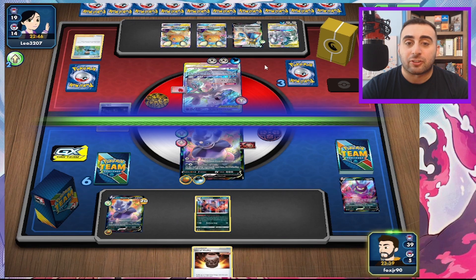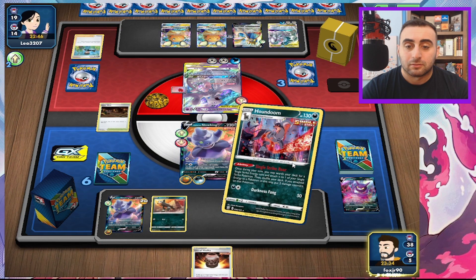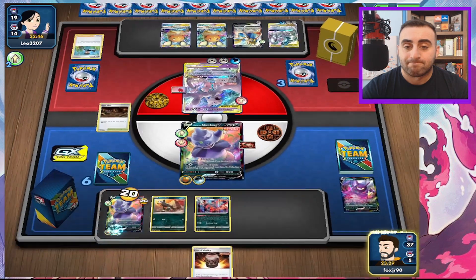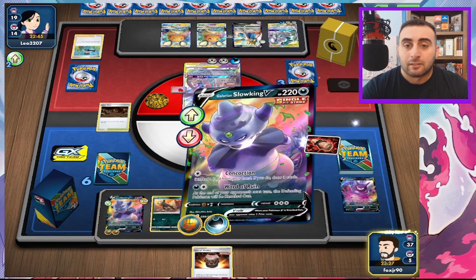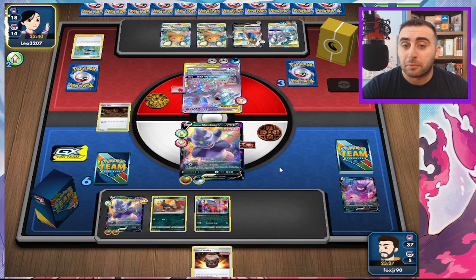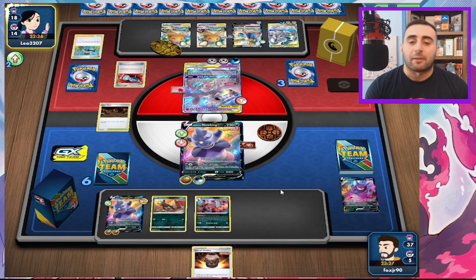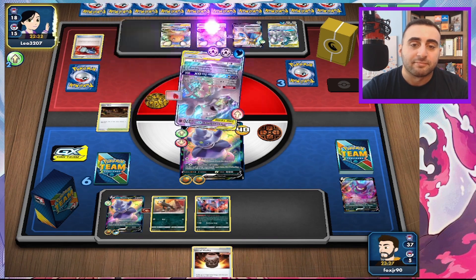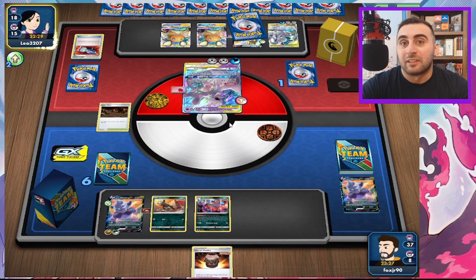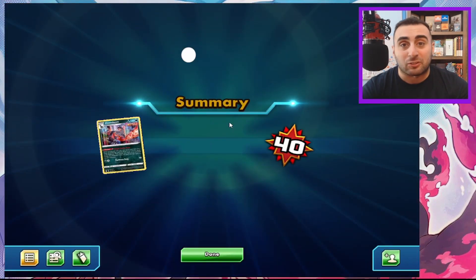I'm really surprised they didn't attach to the Zacian. Their Altered Creation GX is going to do 180, leaving the opponent with 40 HP. They can Pokemon Catcher this, and if they get it — yes, they win. Just exactly enough damage. It didn't really matter because they still would have had next turn to knock me out before Word of Ruin took effect. It would not make a difference if it was a two-hit KO or not.